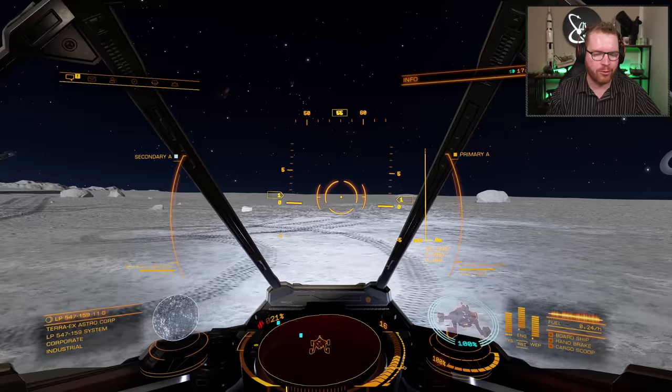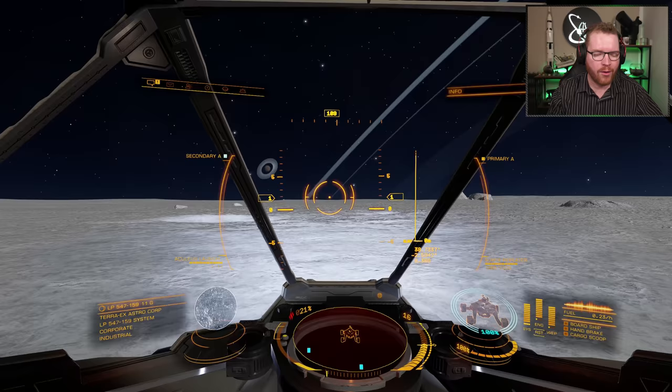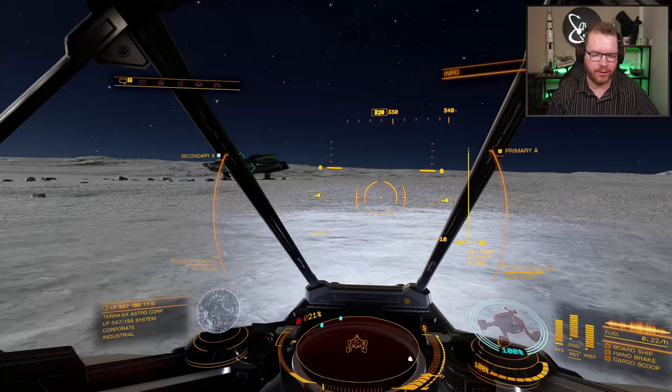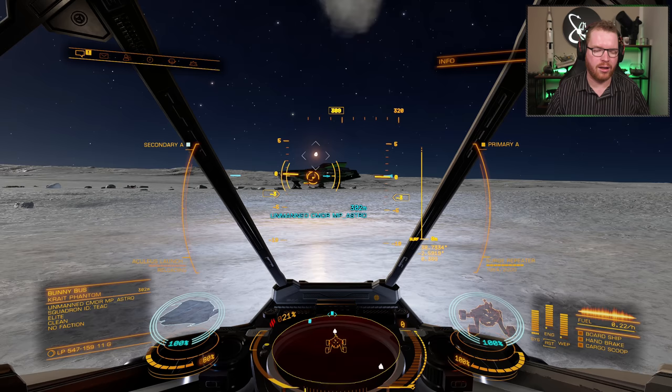Now let's talk about the multi-crew functionality. If you're driving it on your own, you have access to the weapons. On top you have a plasma repeater — a very interesting weapon with a lot of interesting game mechanics. As a secondary weapon, you have access to missiles — Seeker missiles that can lock on and then fire, doing damage as missiles do.